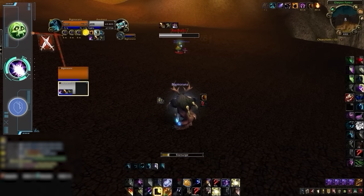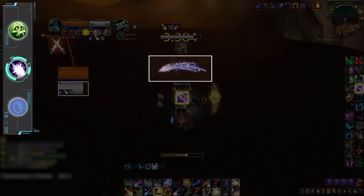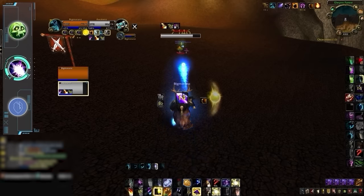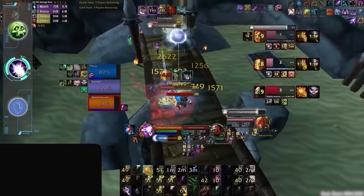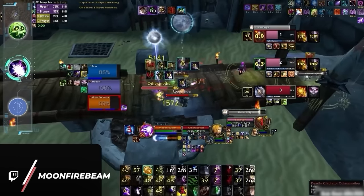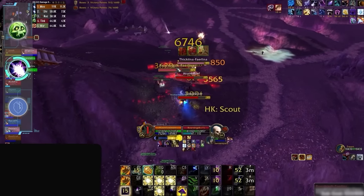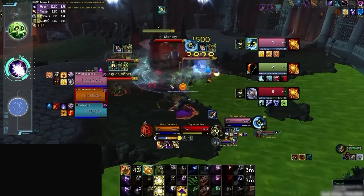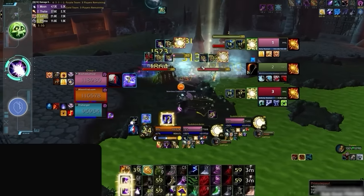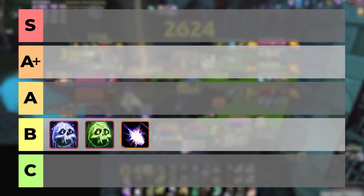Balance Druid was one of the hardest specs to rank because on paper they have one of the scariest damage combos — hard casting a Star Surge, getting a Shooting Stars proc mid-cast, and then launching two Star Surges back to back while in Eclipse, then exploding some pre-placed mushrooms on the ground. The thing is, you will almost never see a Balance Druid actually do this in a real arena game. But even instant Star Surges can hit hard, and the DPS spike with treants, Starfall, and dots rolling can add up quickly. Since true Balance Druid burst requires a lot of RNG, it will be the third spec on the B tier.